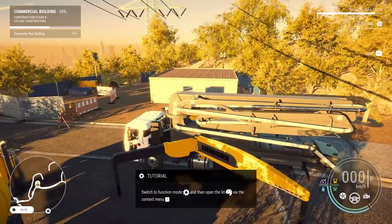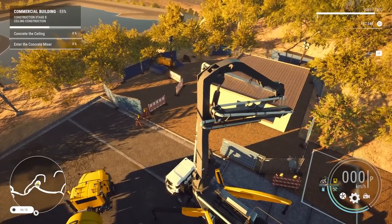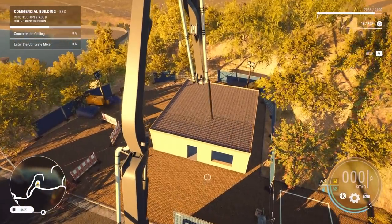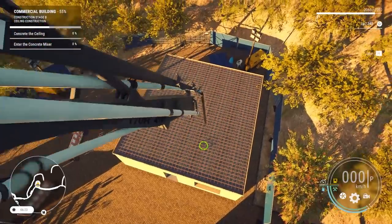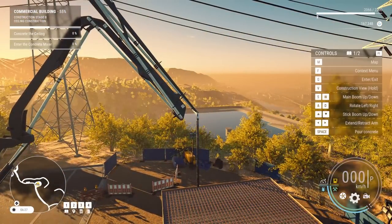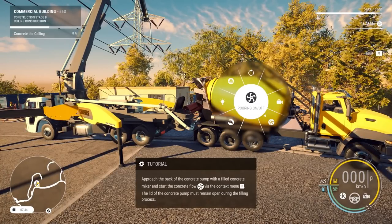We need to switch the function mode on the concrete pump. I need to hook the two machines up - where is the concrete going? This is a mighty machine. That's where it's going to pour out. We want to put that over the building - let's not punch a hole in it. Okay, that's good to go. Space to start - oh, construction machine is empty. That makes sense.